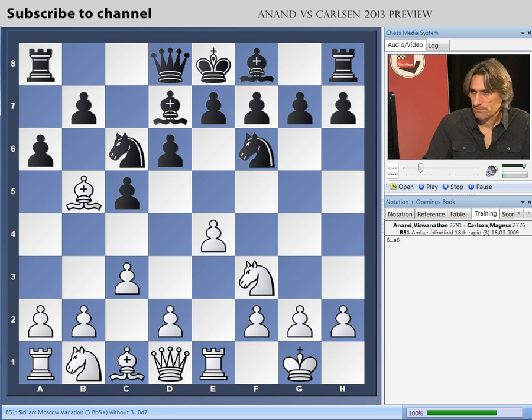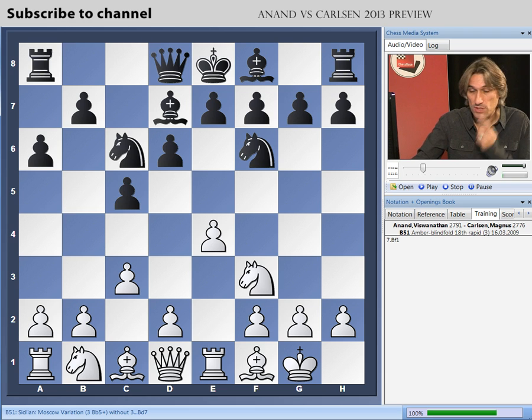Now black pushes the Bishop back. The Bishop could go back to a4, and then we get positions that look very similar to a Ruy Lopez after b5 and e5 and so on. But Anand put the Bishop back to f1, just tucking it out of the way. This is the most popular move in this position and a good move. White is simply preparing to play d4.